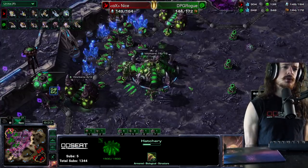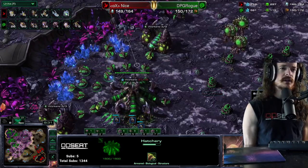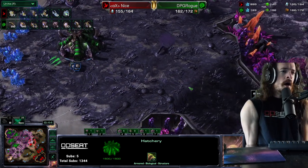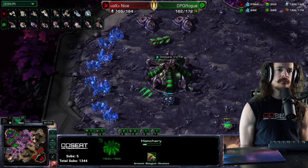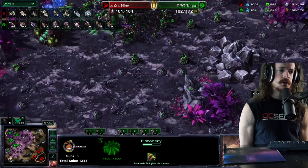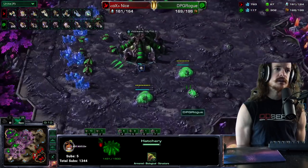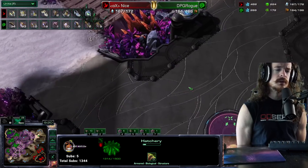The Void Rays go into the main base, but he's got Corruptors, Queens, and plenty of Transfuse — the Void Rays have to leave. Rogue has defended his main base. He's getting a second Spire, made 5 Infestors, still up at 90 workers. Broad strokes: he's been mostly passive, not taking huge trades, not hitting a timing. He's been entrenching himself on his side of the map in a way that Nice cannot go and kill him. He's going for invincibility in defense and a slow command of the map.